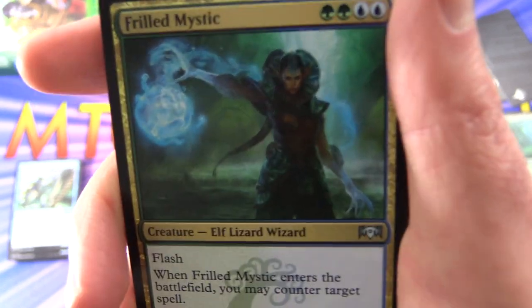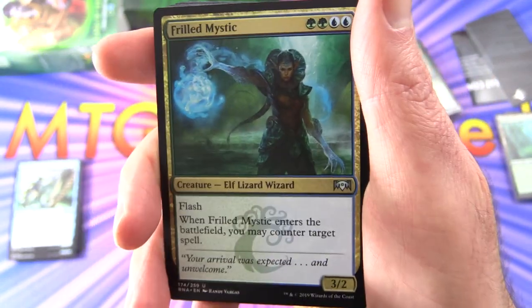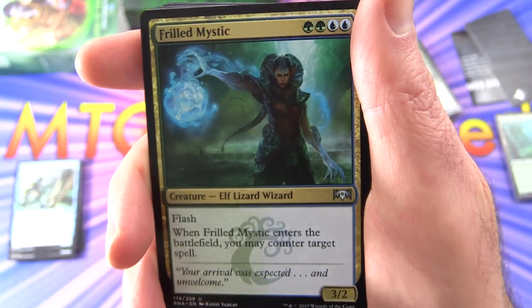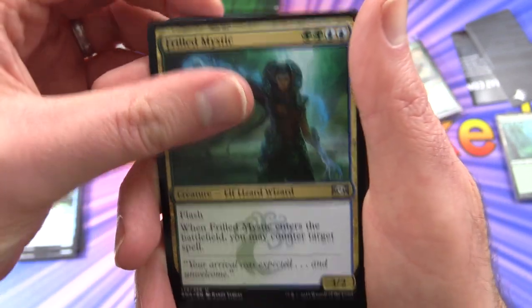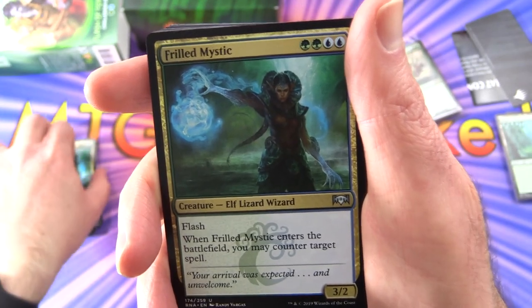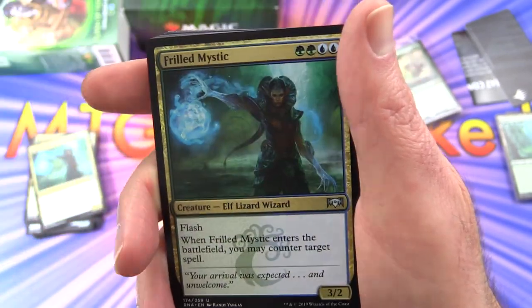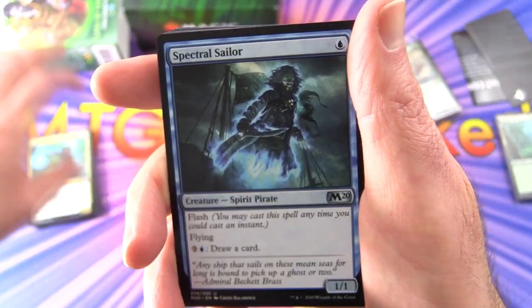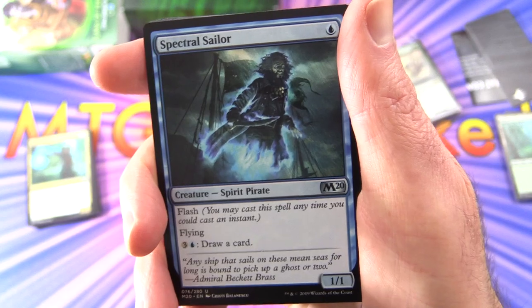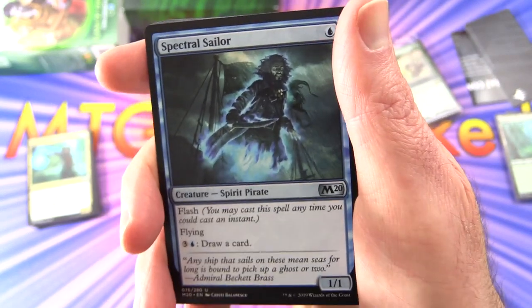Frilled Mystic — Creature Elf Lizard Wizard — this always cracks me up. 3/2 for four with Flash. When it enters the battlefield, you may counter target spell. You may be one of those people who get infuriated when your spells are countered, so if you're playing Mono Red aggro, this would probably be a more annoying deck to play against.